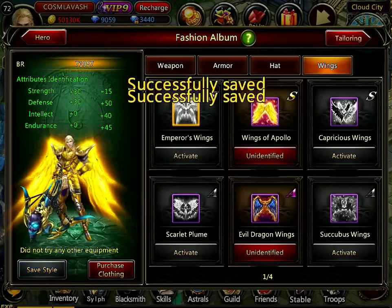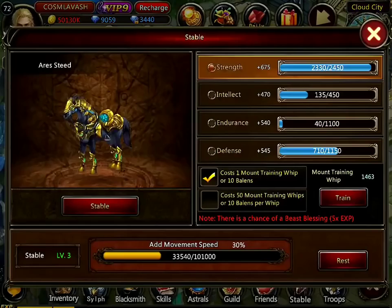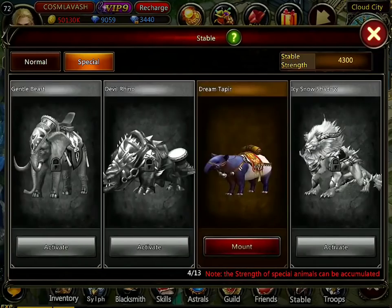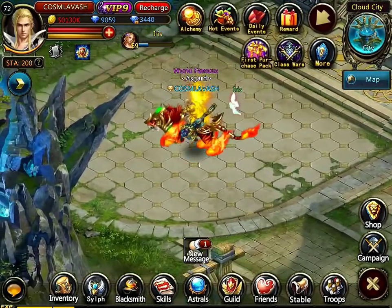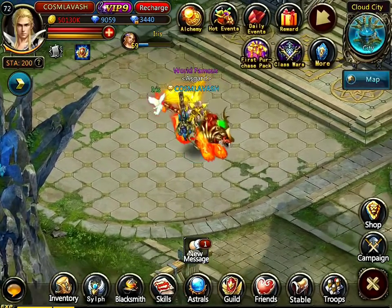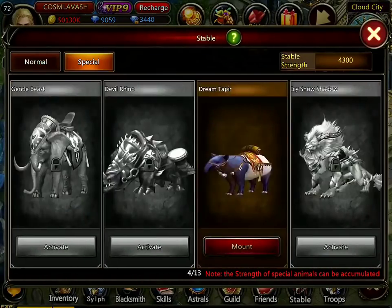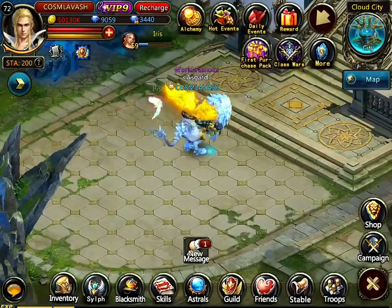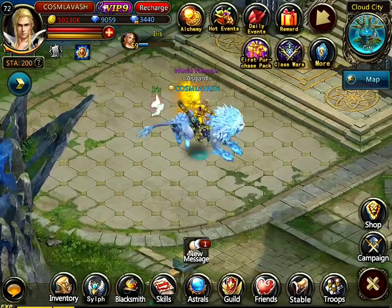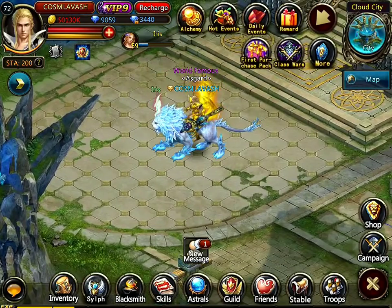For those wondering, let's jump into the fashion album: there are the Aries Wings — the same set as the Arius Steed mount. The Aries set looks very, very good together. Then number three was Blaze, a very beautiful mount for people who are into red and fire themes. And then the Saint Ice Lion — for everyone who loves the color blue, lions, and unique mounts. Even if you don't love blue, the design is very interesting and unlike any other mount.